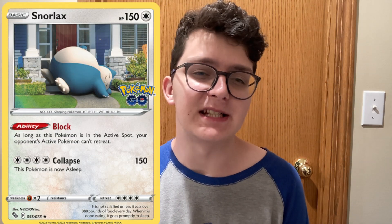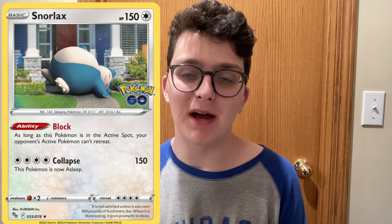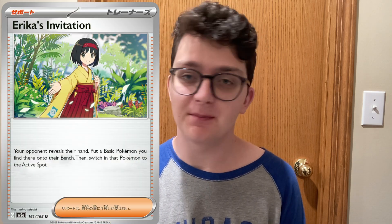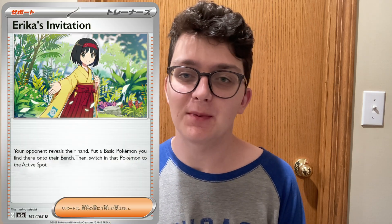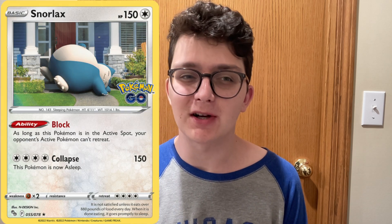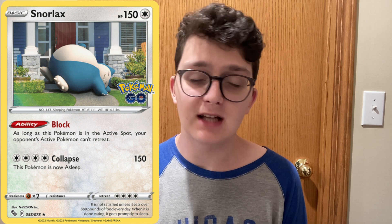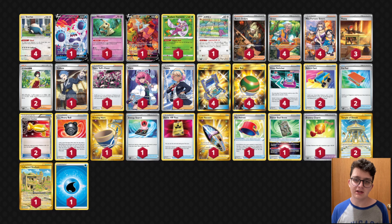Snorlax Stall is one of my favorite picks in standard format, and the deck got so much better with the new Erica's Invitation card. We can put an annoying Pokemon onto their bench, drag it into the active spot, and completely trap them. Thanks to Block Snorlax removing that extra step we had with the old Manaphy promo, this deck is actually a lot better and maybe a viable pick in standard. Here's the list — pretty much copy-pasted from last format, just swapped Manaphy for Erica.